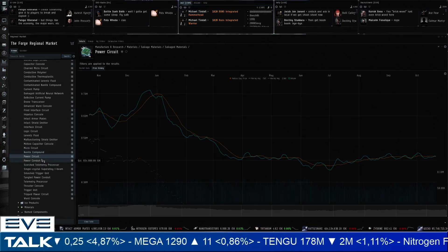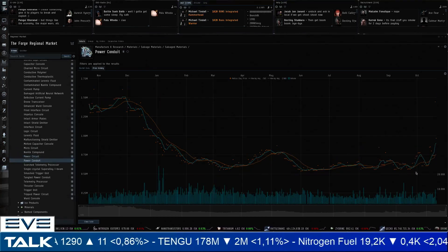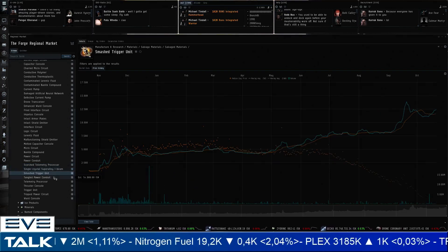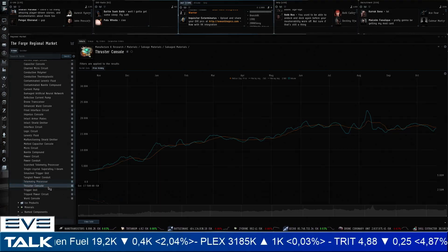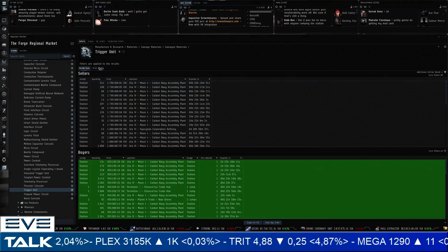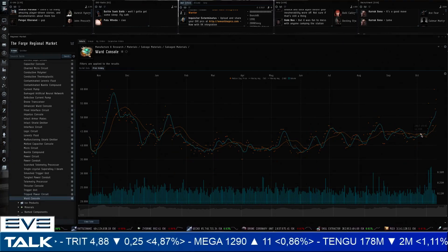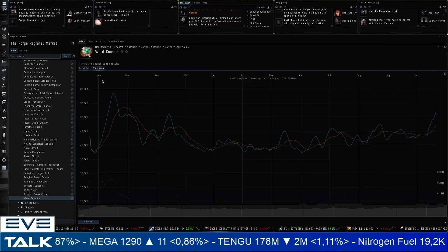Melted capacitors don't show much. Power conduits are definitely taking off — from around 600,000 ISK, currently coming back at 784,000 ISK — not a doubling but not bad, another one-year high. Trigger units started at 850,000 ISK and are currently selling for 1.8 million — a nice doubling. Triple power circuits show increased volumes but not big price moves. Ward consoles went from 44,000 ISK to currently 59,000–60,000 ISK — a nice jump, though not the doubling seen in many others.